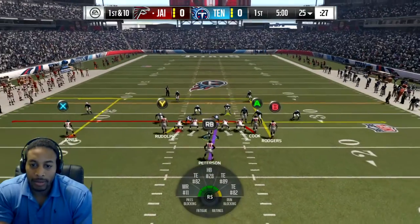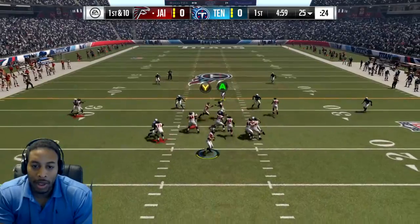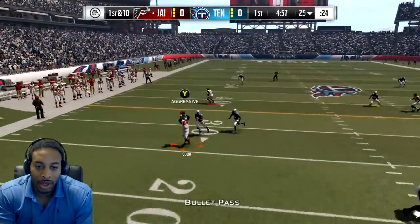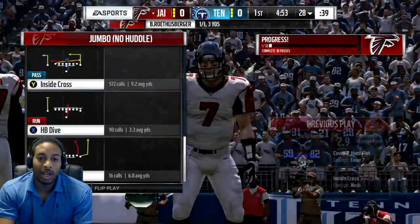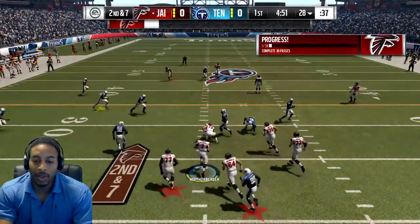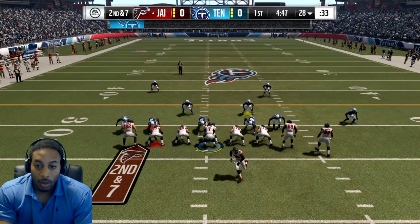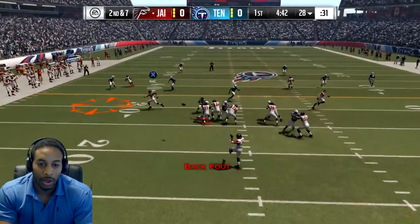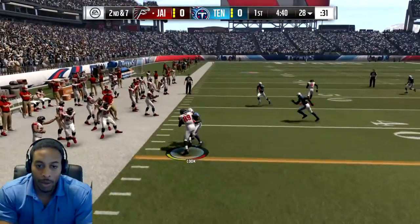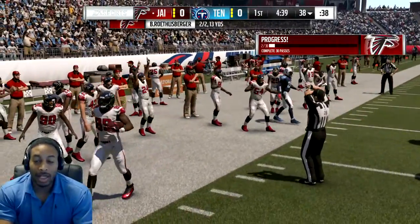Easiest thing in the world. Normally you want to try to go to Julio Jones, but we're not trying to do that because we want to complete the most passes. We caught them in a bad defense — we're just going to keep dragging across their face because we don't want yards. We just throw it underneath. The only thing we want is first downs and completions.